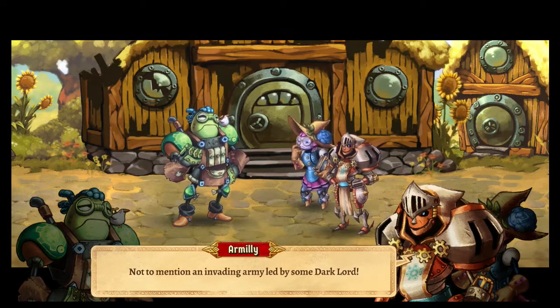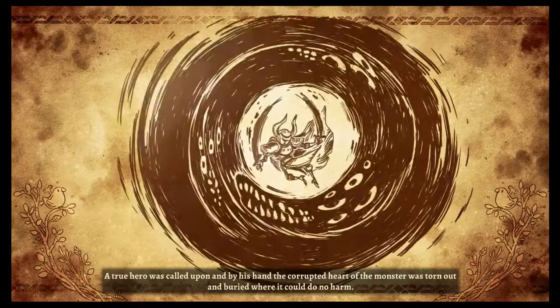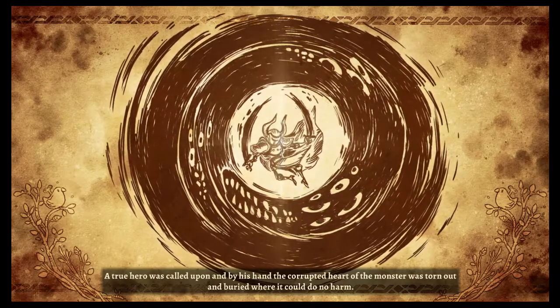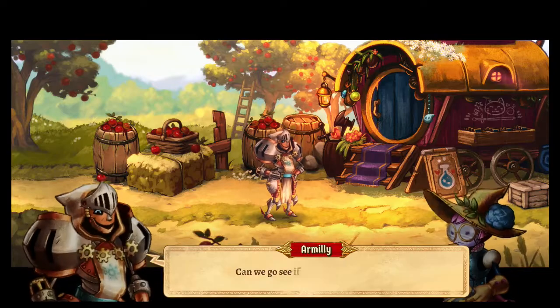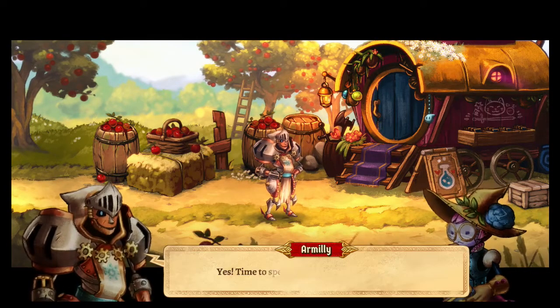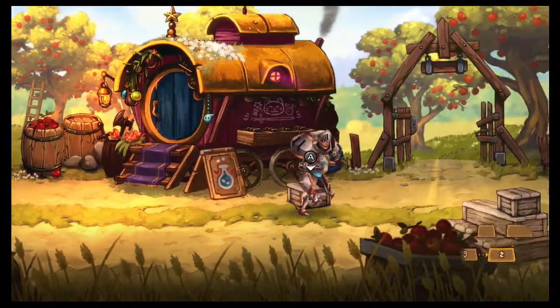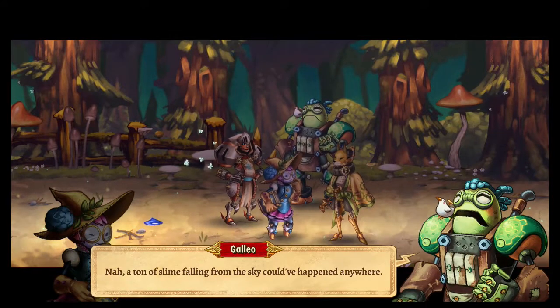After a mysterious army attacks their village, a plucky band of young heroes must leave their home on a quest, uncovering secrets of a dark conspiracy, meeting quirky new allies, and learning about themselves along the way. That's about as generic a plot as you can find in a fantasy RPG, and it's the plot of SteamWorld Quest. There are no twists or turns that subvert expectations of this well-trodden tale. It's fantasy paint-by-numbers, right down to the search for the mysterious artifact that could destroy the world.